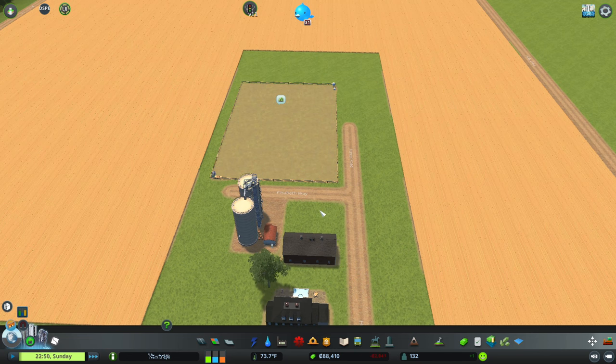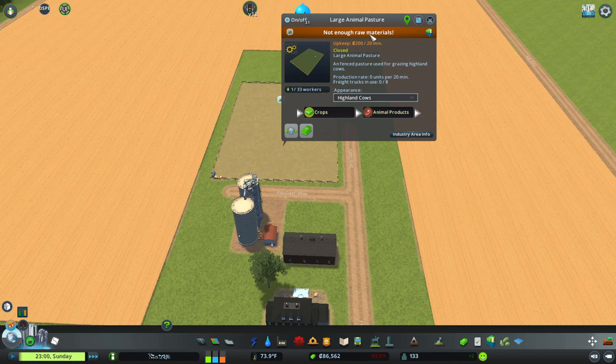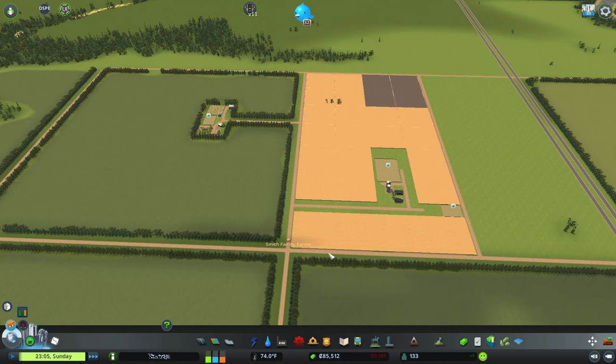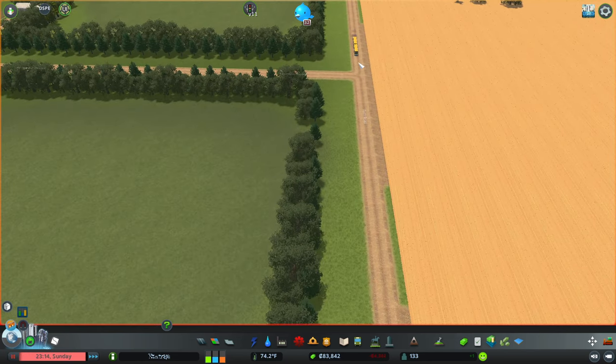Let's hit play and see what happens here. I want it to be balanced for now — balanced. 'Not enough raw materials' — yeah, okay. So these roads are going to be extremely busy right away because trucks are going to start bringing stuff in.